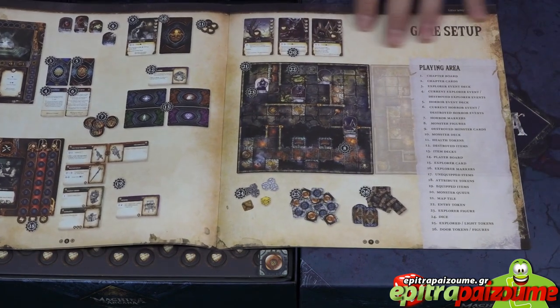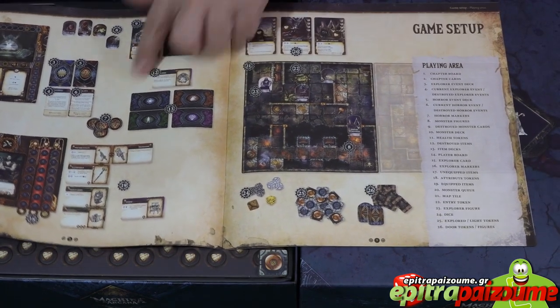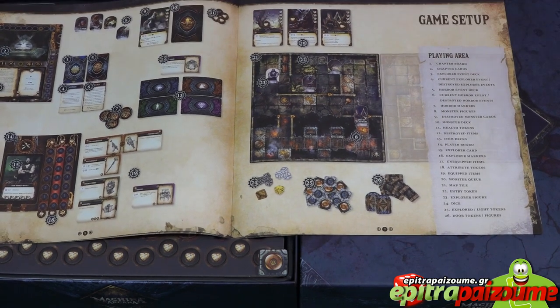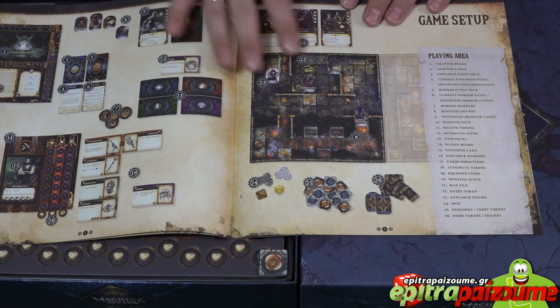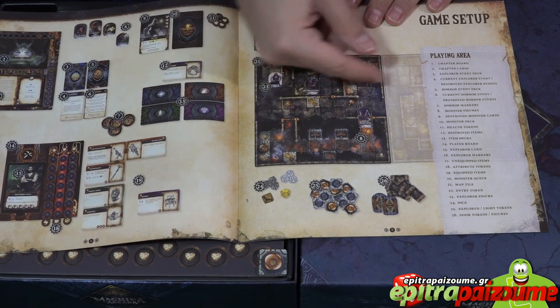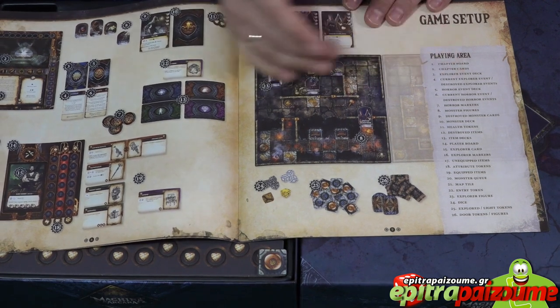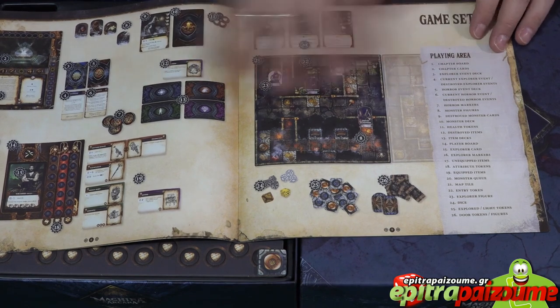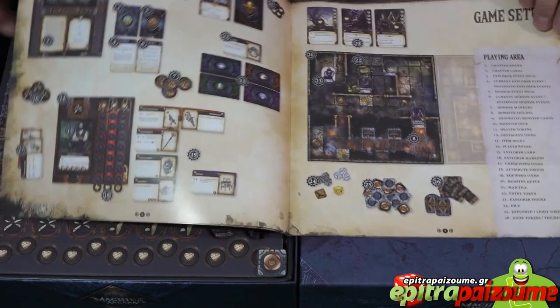There are a lot of things explained on the setup — you have numbered instructions so you can follow them and quickly go into the details. One cool thing the game has: when you play a map tile, which is quite big, you can push it and start moving to the next one. It has a sense of exploration as you move from one big tile to the other.